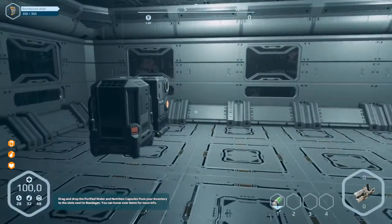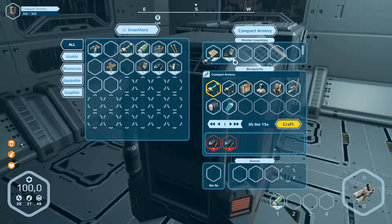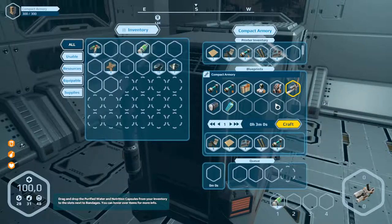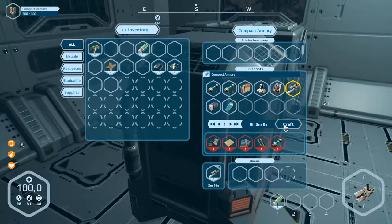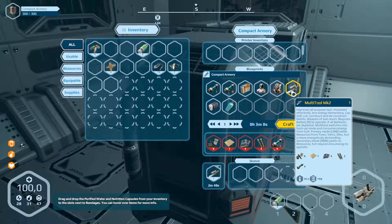Go to the armory machinery. Open this. Put it all into this machine, and this part, also this part. Go to the tool — multi-tool — and craft this. I think now that will work better.